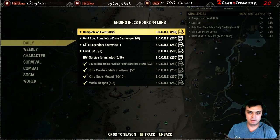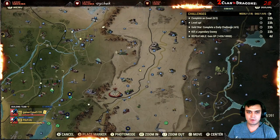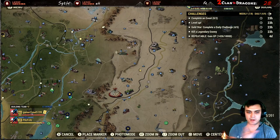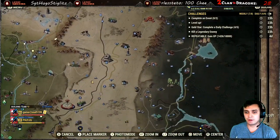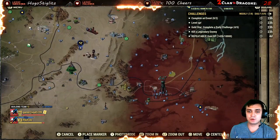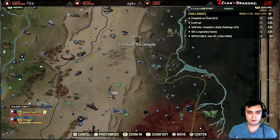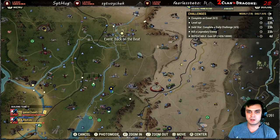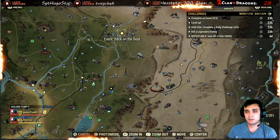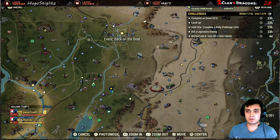The other remaining challenges are straightforward so I won't show those. For completing events, lower-level players should do events on the left side of the map. For events on the right side including public events, you can join as long as other people are doing it and you'll get credit. Do two of those and you're done. For gold stars, do any five daily challenges and it triggers automatically. Kill a legendary enemy — pretty self-explanatory.